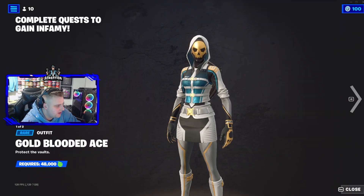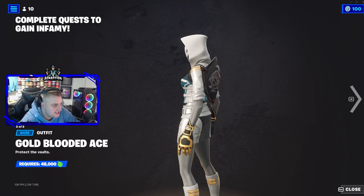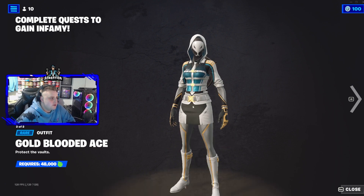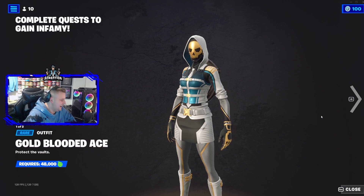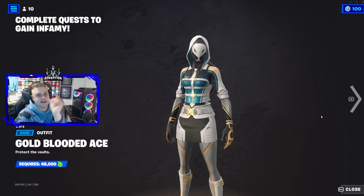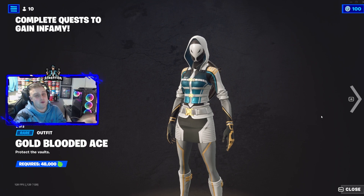Check out this Gold Blooded Ace skin — this is a free skin for everyone to redeem. Just go to your quests right now and check it out. If you enjoyed the video, drop a like, do your quests, get these free rewards. Peace out.